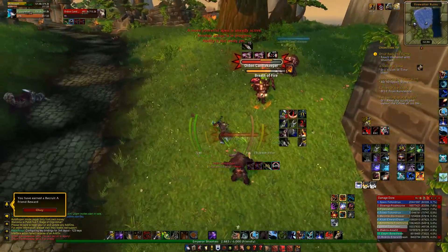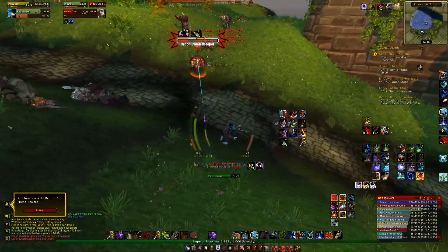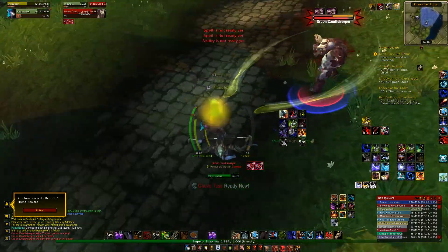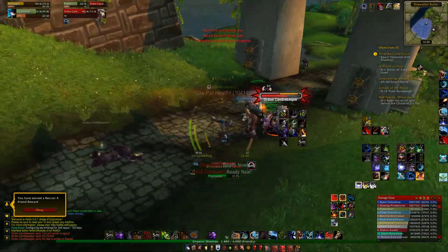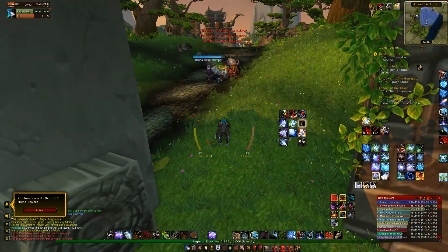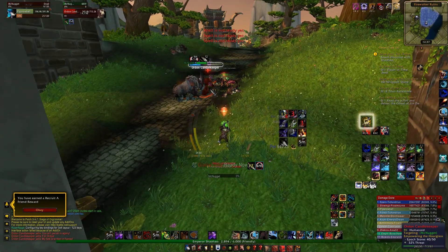If you're still clicking action buttons, this is still kind of for you, but I think most people already realize it's a pretty poor way to play. The Naga comes from basically the philosophy that everything should be keybound, and beyond being keybound, actually accessible. If you've used a Survival Hunter, the amount of keys you have to access is really quite ridiculous.